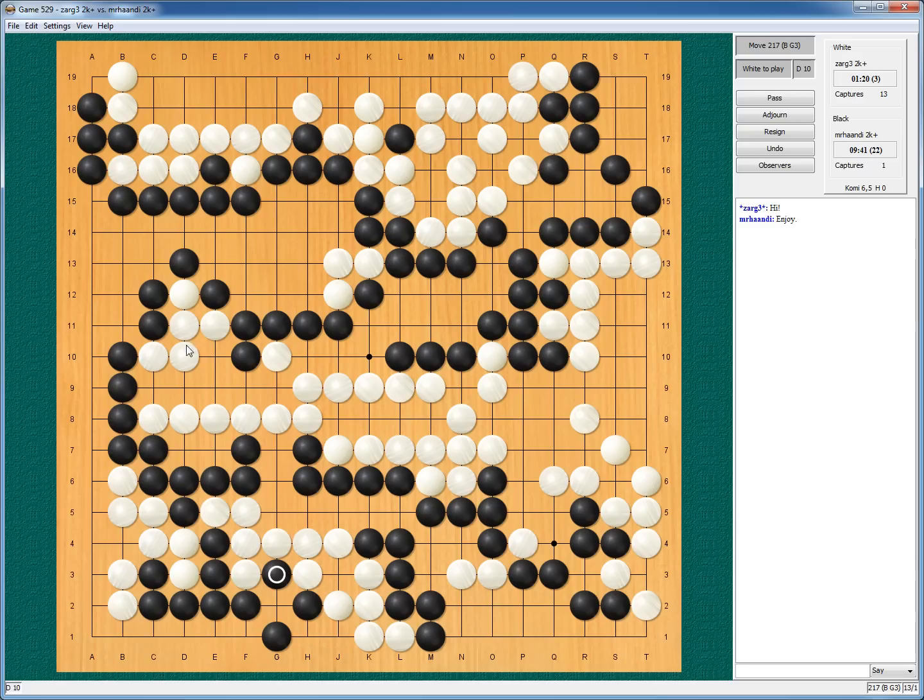I'll be happy just to capture a few stones — it's not like I'm a greedy person and want all of this. And if I protect now, he will play here and we have a bigger ko. I play here, he plays here — ko, connect. Here, here, here — ko. If I play ko threat and he answers and captures, I protect, he plays here, I play here and win the ko.